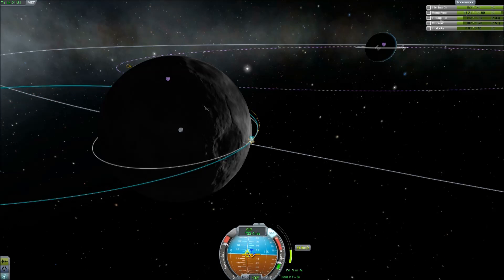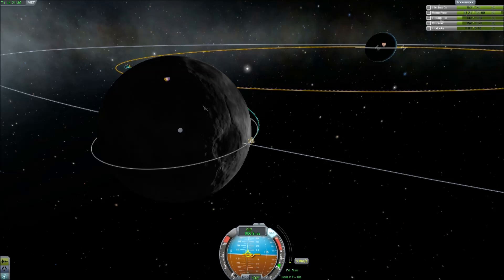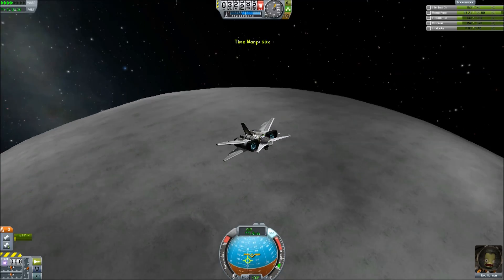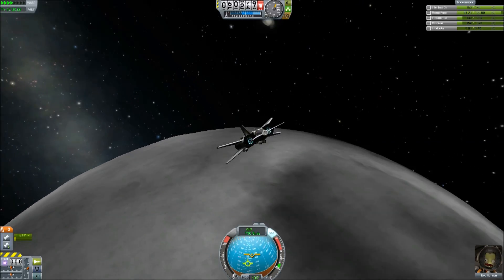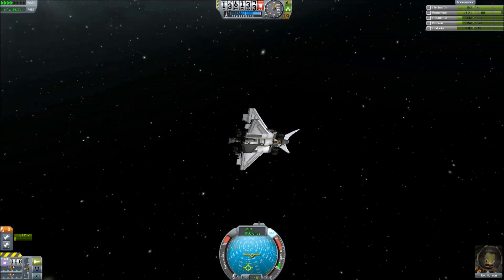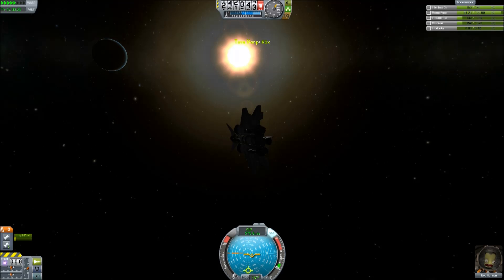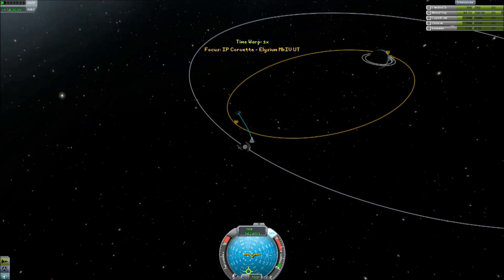Leaving retrograde as best I can — it's not perfect but it will do. So let's leave on that trajectory and we can always fix it when we leave the sphere of influence of the Mun. I'm not sure how to pronounce that — is it moon or is it mun? I'm sure it's moon.